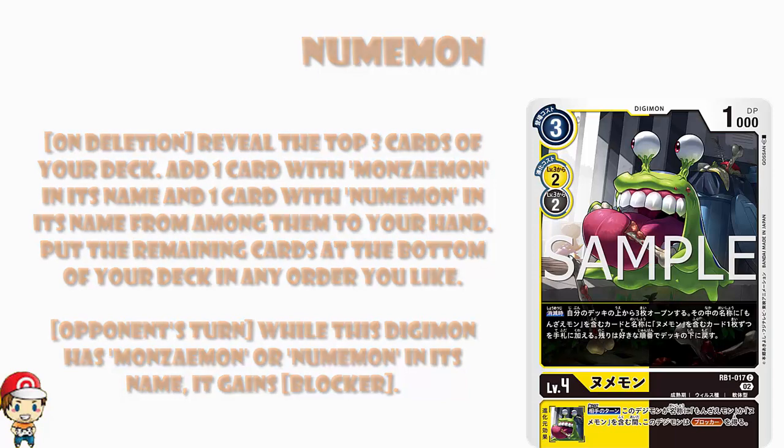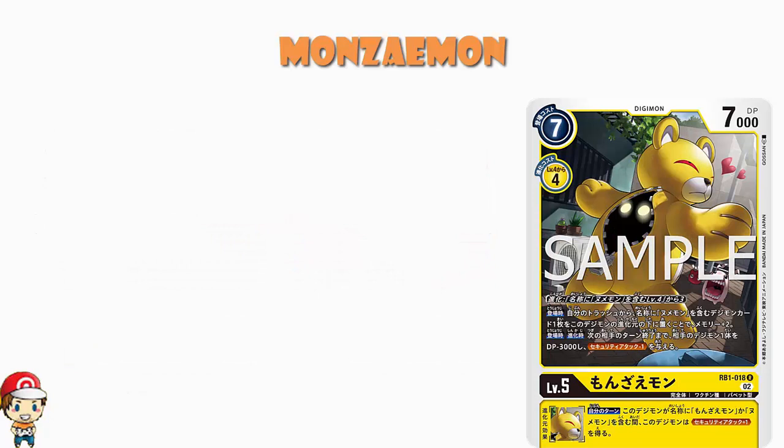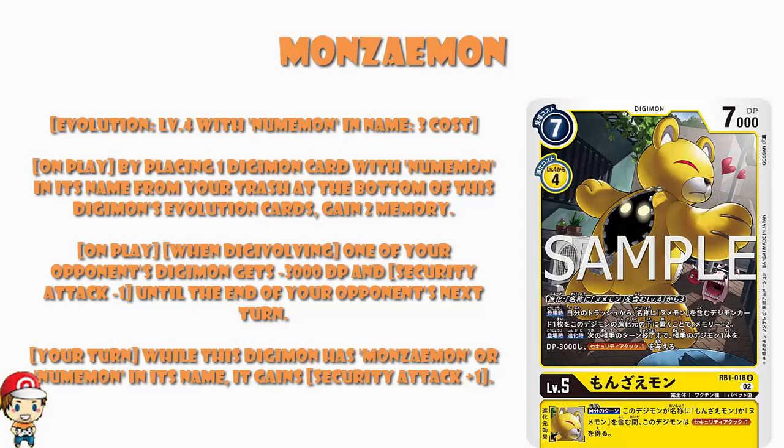And then we've got Monzimon — I love him. Seven cost to play normally, four cost to digivolve, 7,000 power. The four cost to digivolve is a little bit steep — should be 737. And also it is a dual color yellow, so that is a little bit unusual just because the evolution line is dual color. But Monzimon's like, nah, I am all yellow. But you can digivolve from any level four that's got Numamon in its name for a free cost.